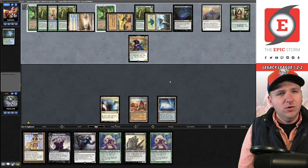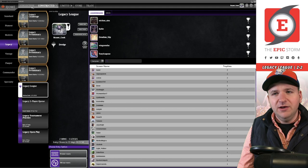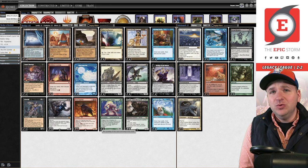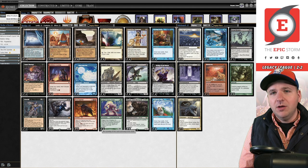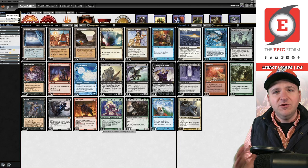We went 2-3 — not the best result. I could have played this league better — no doubts there. That said, Dredge feels like a tough sell in the current metagame. There's a lot of Leyline of the Void, and Endurance is increasingly popular due to Reanimator and Doomsday. Graveyard hate that used to specifically target Dredge is now just incidentally good against it. Would I recommend this for your upcoming Legacy challenge? If your goal is having fun, this deck is a blast. But if you're looking to win, maybe consider something else — it's not incapable of winning, but it's a taller ask.